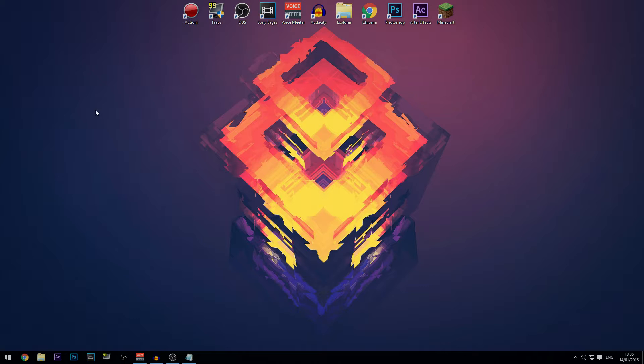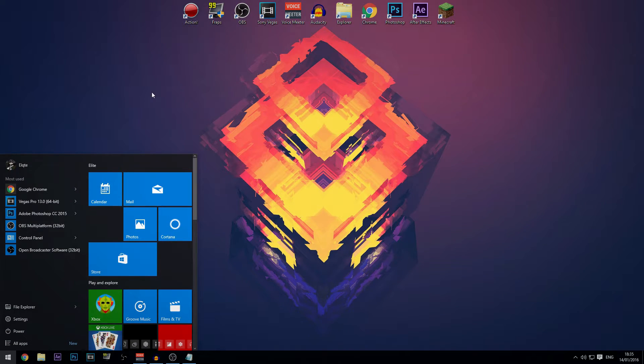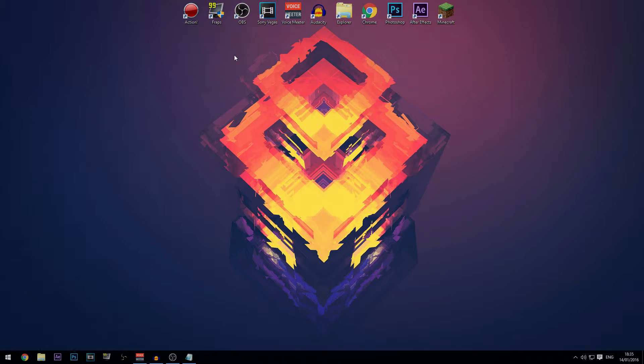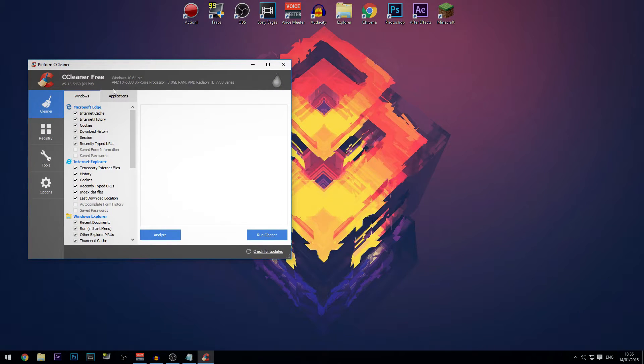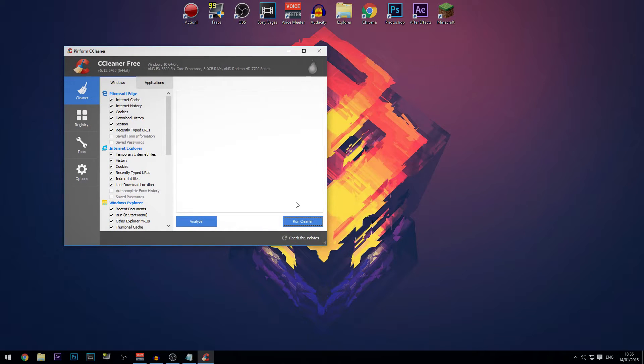Next thing is to use CCleaner — it's actually called 'CCleaner'. You have to download it from the web. Once installed, search for CCleaner and open it. In the Cleaner tab, just click 'Run Cleaner' and then OK. This gets rid of any temp files. I'm not going to do it right now because it might mess up my commentary.